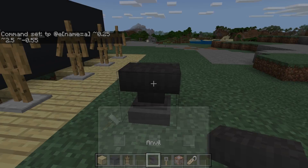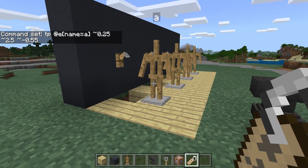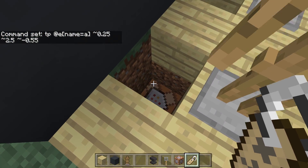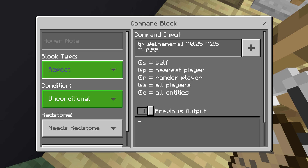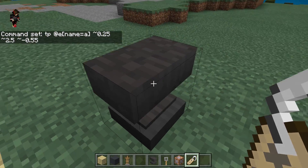And then we will actually need to do a command which will enable the armor stand to actually move here. So the command is actually pretty simple: it's /tp @e[name=A], then tilde 0.25, tilde 2.5, and then another tilde minus 0.55. Now to make this command actually move, we need to name tag the armor stand A.